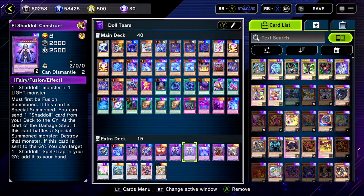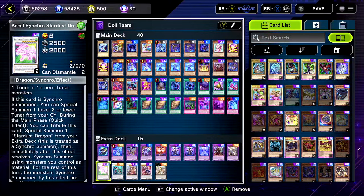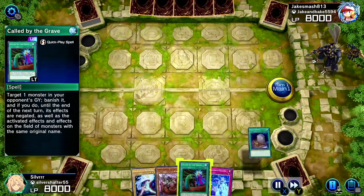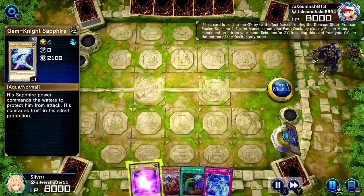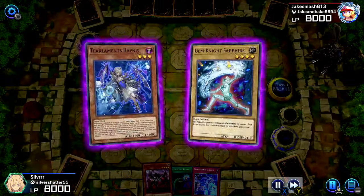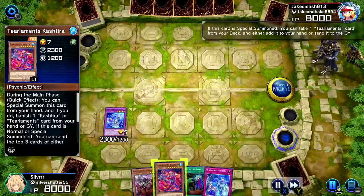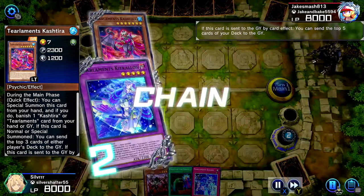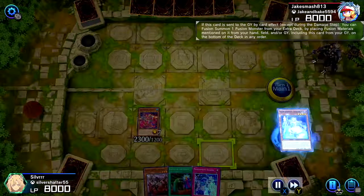I lost my train of thought and I'm not trying to edit anything else, so we are cooked. Okay, Foolish Burial — we got our stuff out. We don't need this Gemini normal monster in our hand so we're gonna use it right away to make Kick Kalos, and of course we're gonna make the insane combo that mills eight cards by bringing out Cash Tier, discarding three and then discarding five. Five plus three — do the math, everybody.